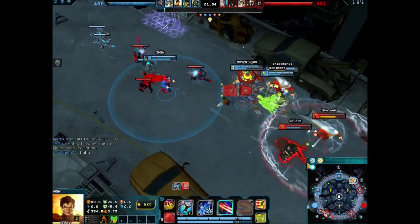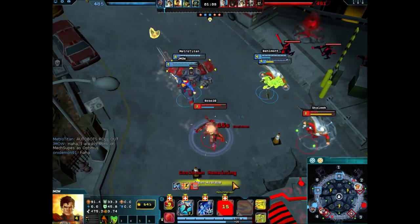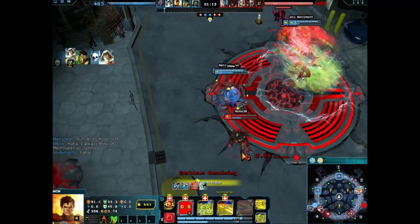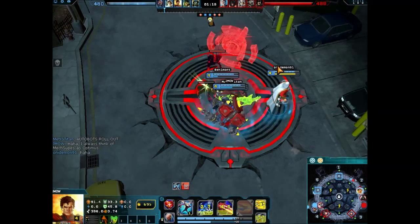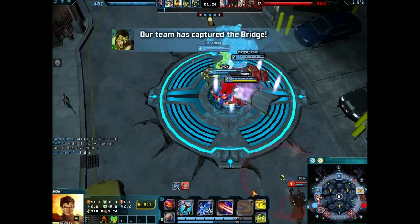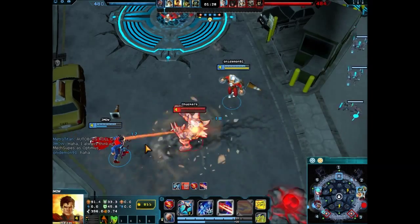Mecha Superman's Fissure Wall — I think that's what it's called — is where he puts up a wall that stops both allies and enemies from getting through it. Properly using it can be good, but improperly doing so can block your allies.